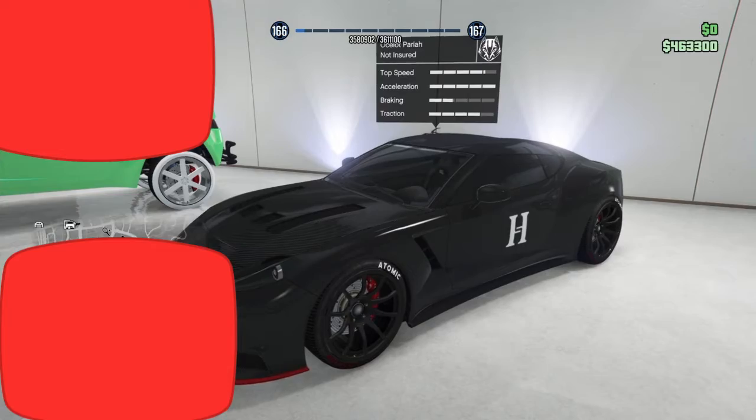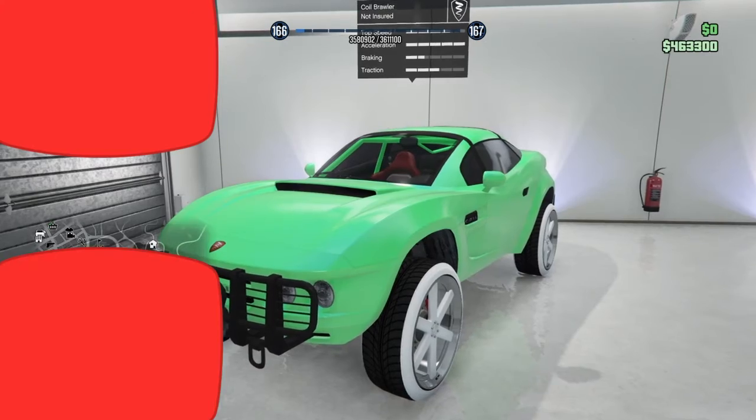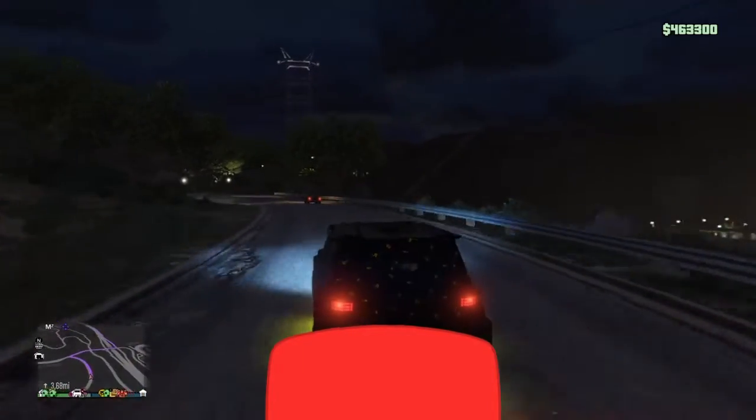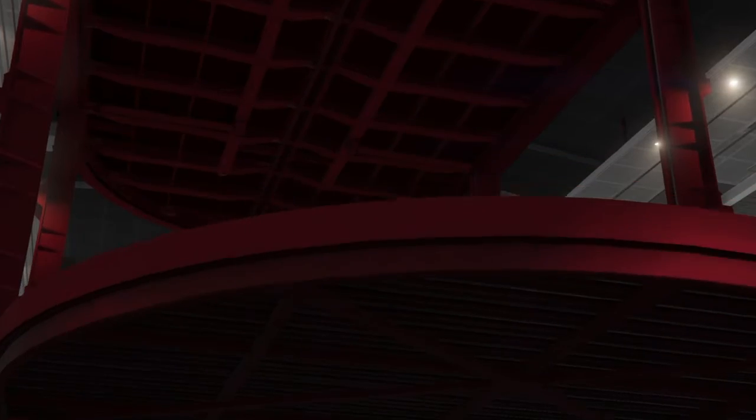What is this - Ocelot Pariah? He has a ton of Ocelots. And a Bravado - doesn't look like the real Brawler but I love it. That is cool, I like how it lights up a little around the yellow. What do you guys think is gonna be in here? There's got to be an Avenger in this - this has got to be a secret base. Oh my god, it basically is. I'm questioning what kind of vehicles he has in here.